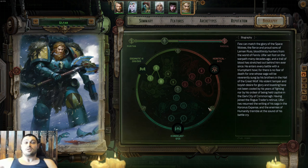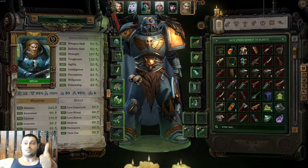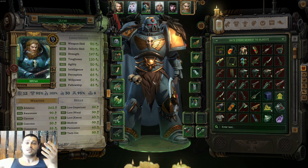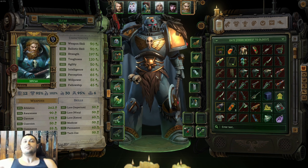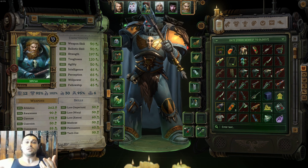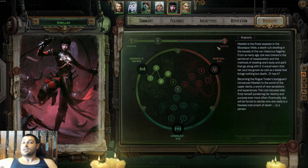On spot number three we have Space Wolf Ulfar. He was the worst companion in vanilla and pre-release, but now in the Void Shadows DLC he is by far one of the best. Ulfar is absolutely crazy in terms of damage output, Athletics check stats, and overall characteristics. He refuses to die in combat — his curse means he always comes back. The sheer tankiness and combo variety with Versatility on Ulfar is insane. He actually feels like a real Space Marine. Ulfar deserves spot number three.